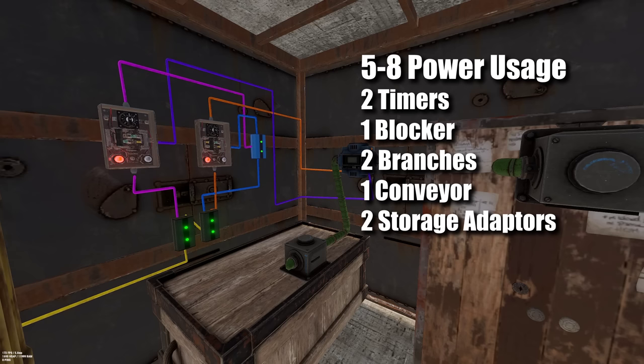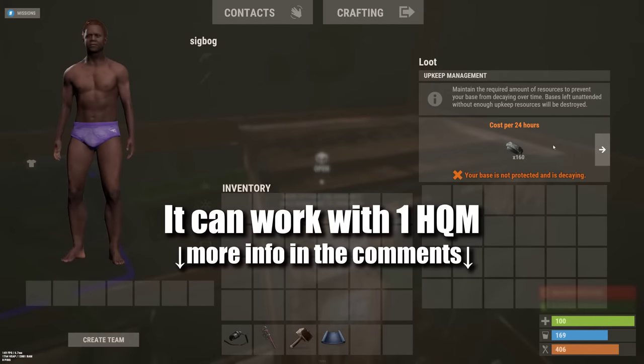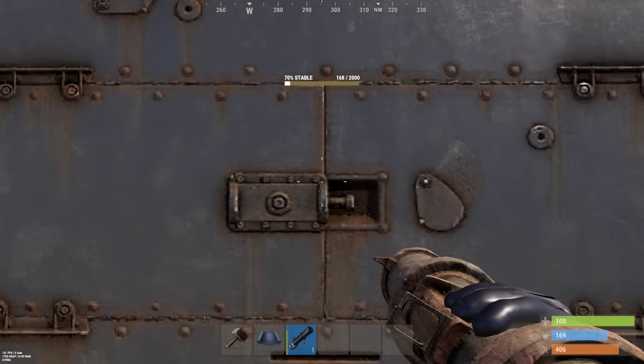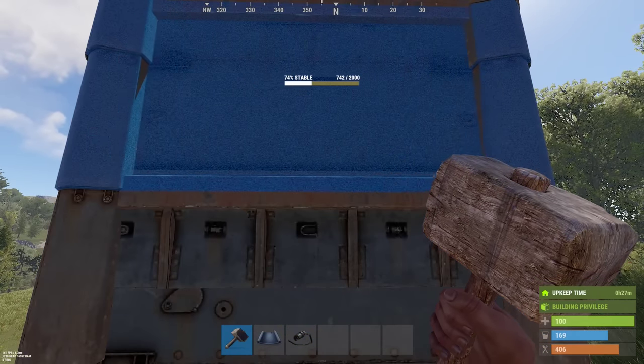Regeneration only starts when an already upkept wall consumes upkeep again, so you'll want to set the conveyor filter to about 2.5% of your daily HQM upkeep, or a minimum of 2. At 2.5%, you'll be paying 15% of your HQM upkeep, but never allowing it to decay enough to take one less rocket. There's some randomness built into decay, so you may want to adjust the numbers a small amount depending on your base.